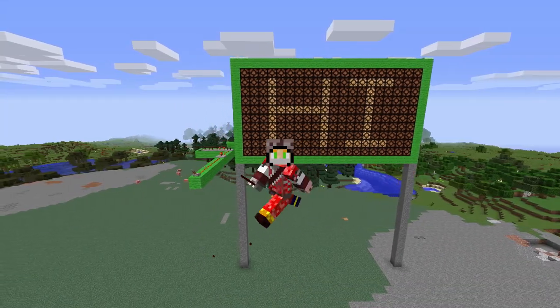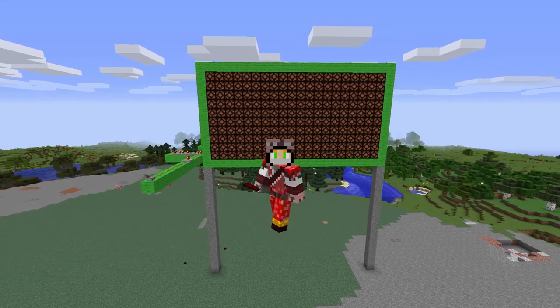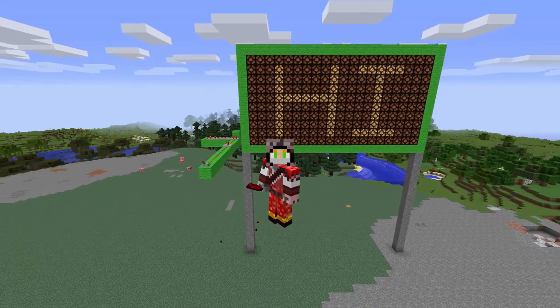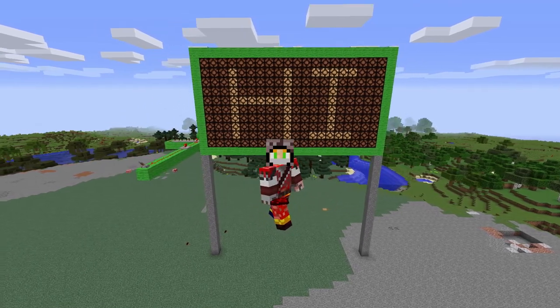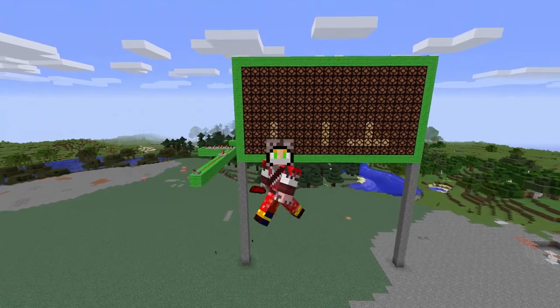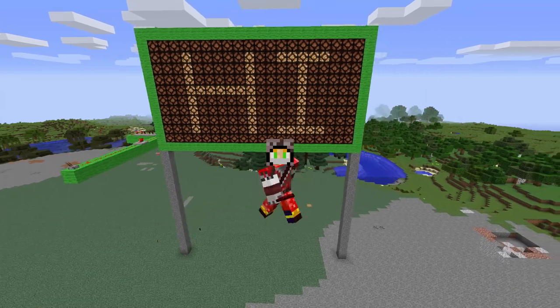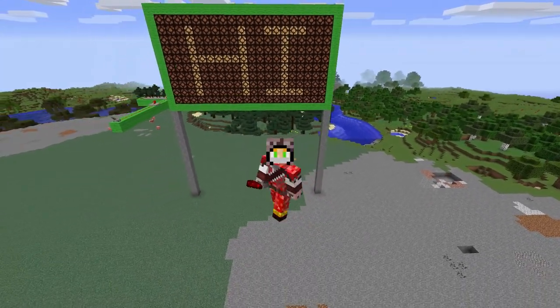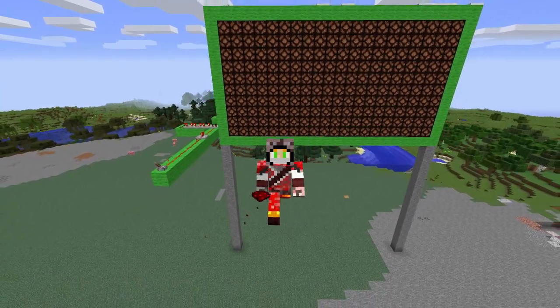Alright guys, that's pretty much it for me. I hope you enjoyed this Redstone tutorial. I thought it was really cool to go ahead and build a billboard-type sign in my city. I'm probably going to build a lot more — maybe a couple of unique ones like a smiley face or something like that. If you would like me to make a tutorial on how to make something like that, go ahead and let me know down in the comments below. If you guys liked this, go ahead and subscribe to my channel to get content like this every Tuesday. Thanks again guys, see you in the next one. Peace.